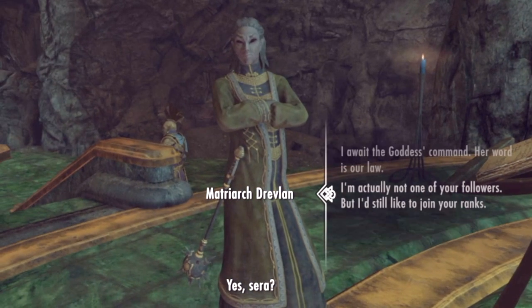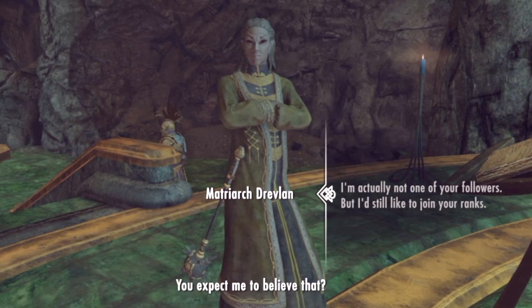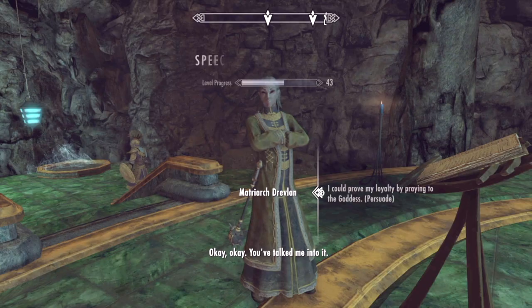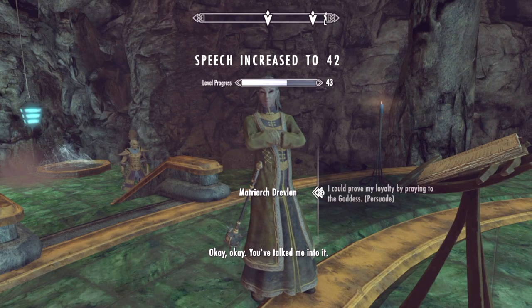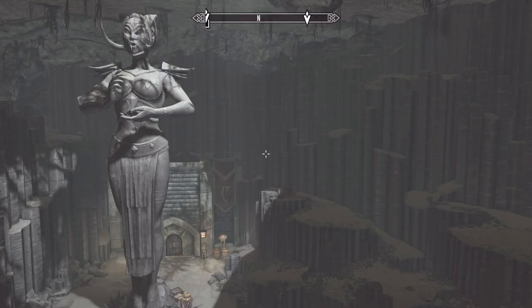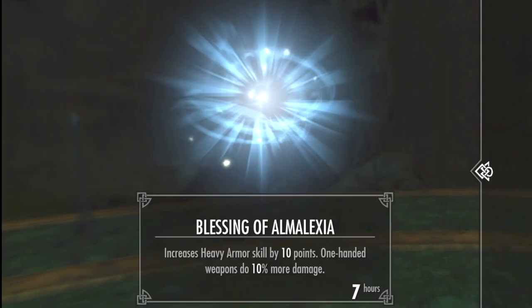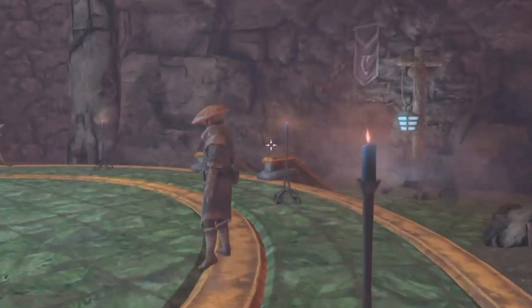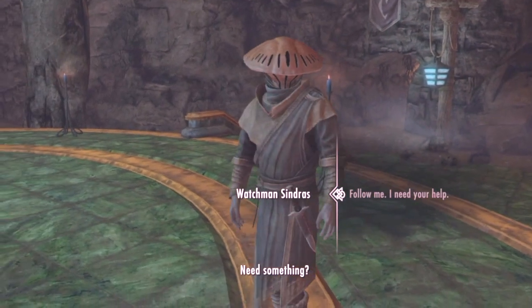If you want, you can talk to the Matriarch and either pray at the shrine below this huge Almalexia statue to get the blessing, and then you can go back and get any of the four warrior Falmer as followers.